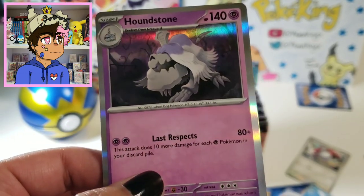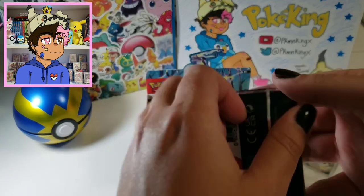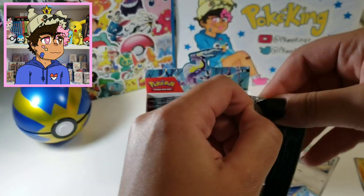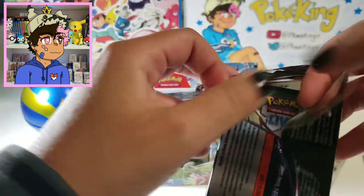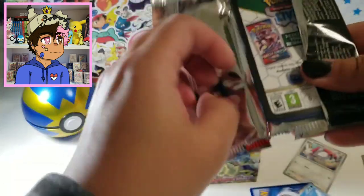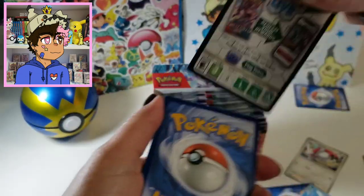It looks like our first holo is a Houndstone, which I also have on my team in Violet. Fun fact about my team in Violet: I have five dogs and one cat. That's my team.